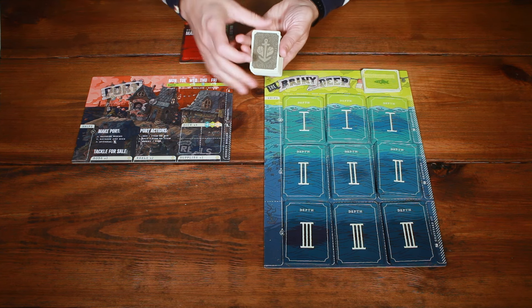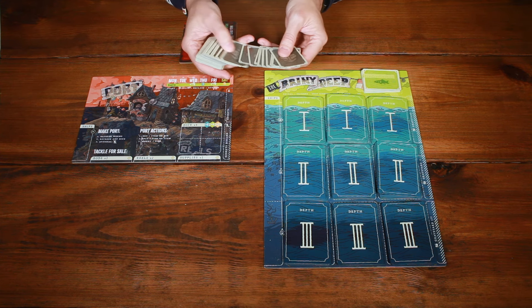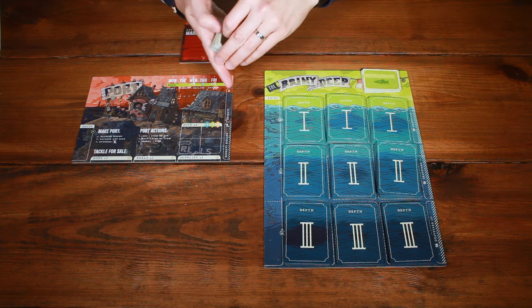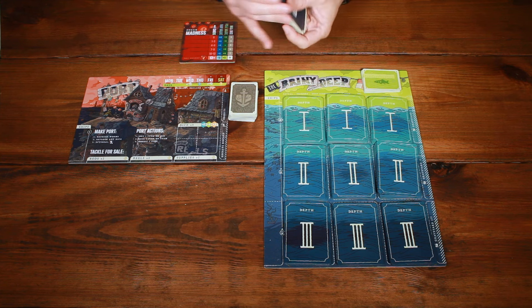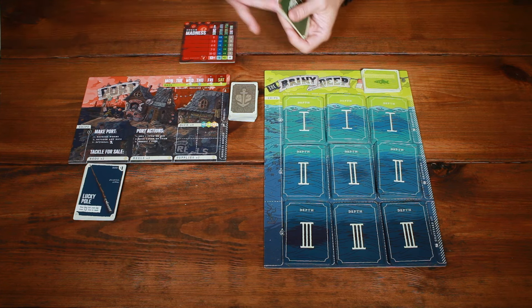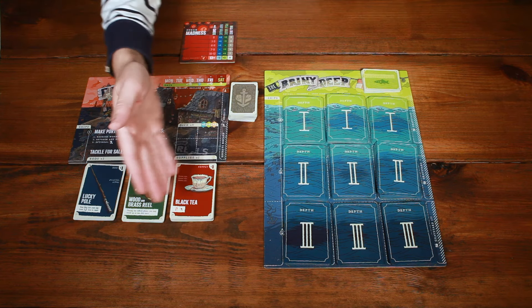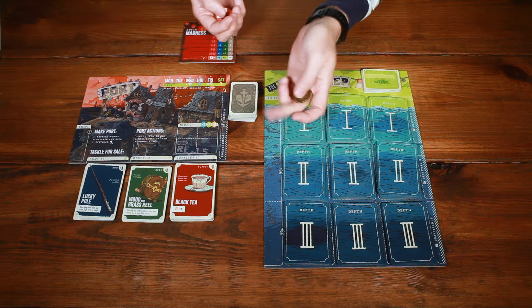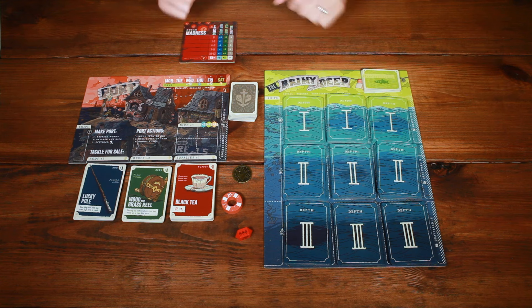Take the 60 small regret cards and create a deck equal to 10 times the number of players. So in a five-player game, remove 10 cards and return them to the box. Shuffle the rest and place them next to the port board with space below for a discard pile. Next, take the 10 blue-back rod cards, shuffle them, and place them in the indicated spot. Do the same for the reels and for the supplies, and leave space for a second row of market cards. Find the metal fish coin, the life preserver, and the red omen die and place them somewhere nearby.